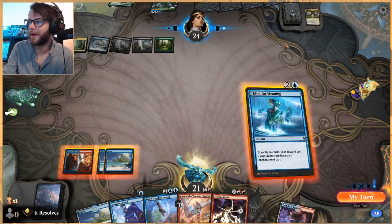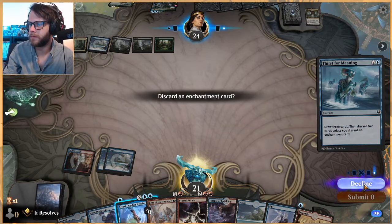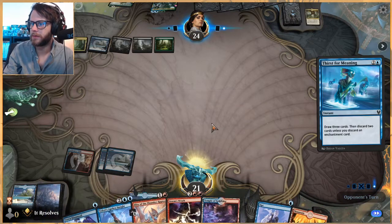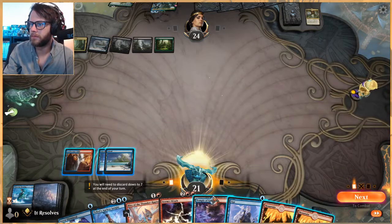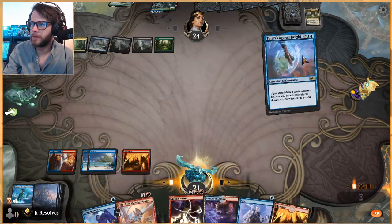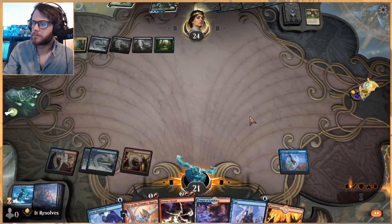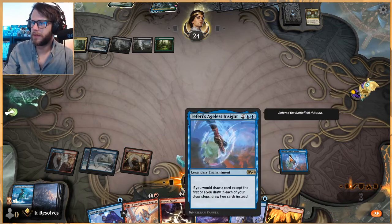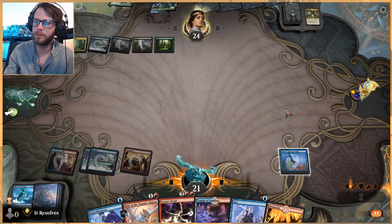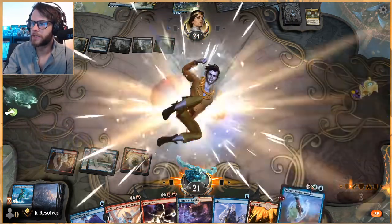Let's Thirst for Meaning — we do want to start filling up our graveyard. Let's discard those two. Let's play Ageless Insight. It's such a key card for this deck, and I think that's what we realized in the first game — without that it's very difficult to get enough cards out to win.